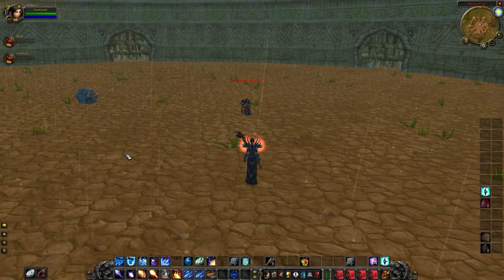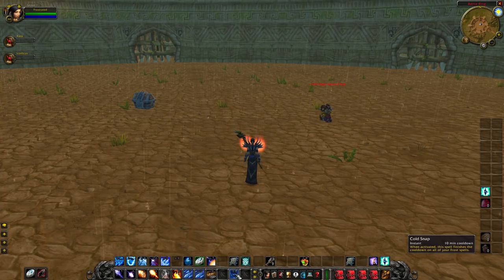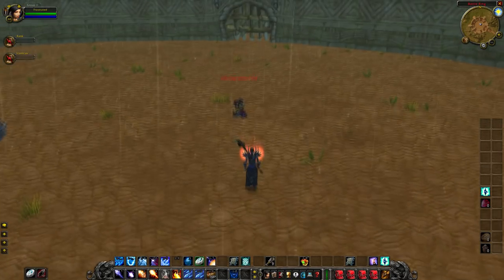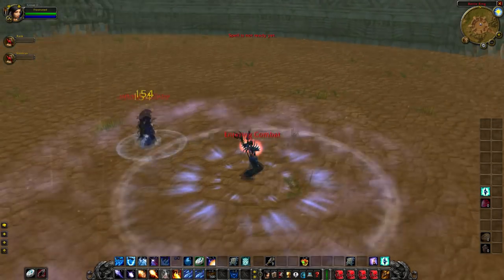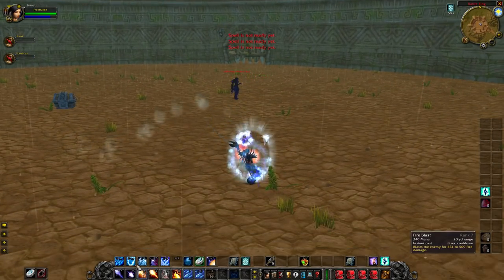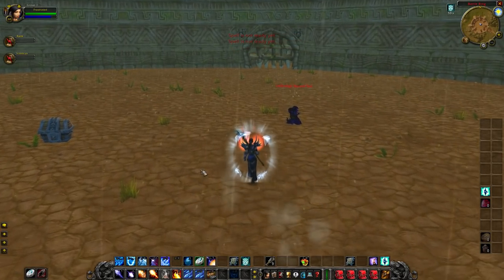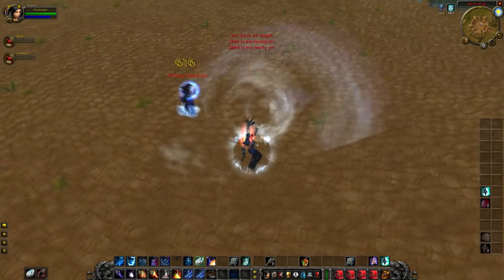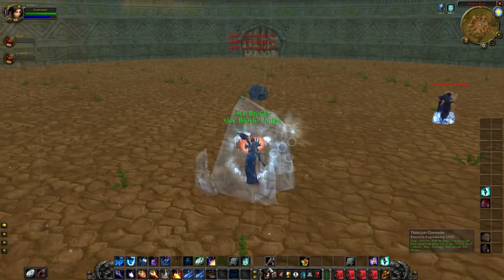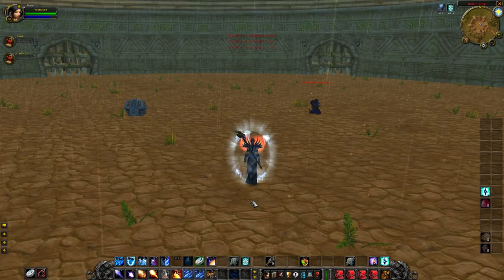Cold Snap is overpowered in PvP — it resets the cooldown of every single one of your frost spells. If I use Frost Nova, Cone of Cold, Ice Block, and Ice Barrier, then Cold Snap, I get all of them back again — a second Ice Barrier, second Cone of Cold, second Frost Nova, and second Ice Block. That's what makes deep frost so good: incredible utility and survivability, especially against melee.